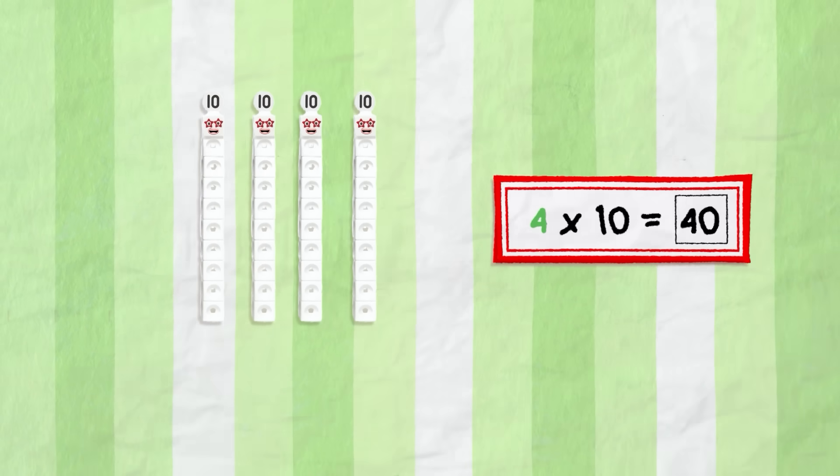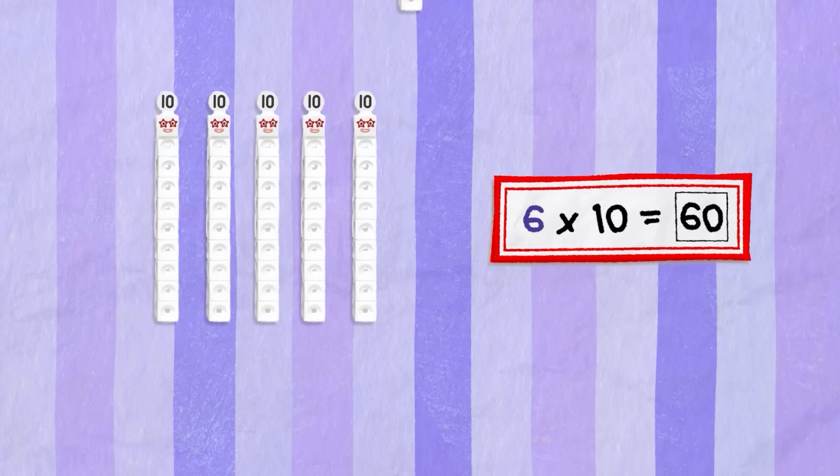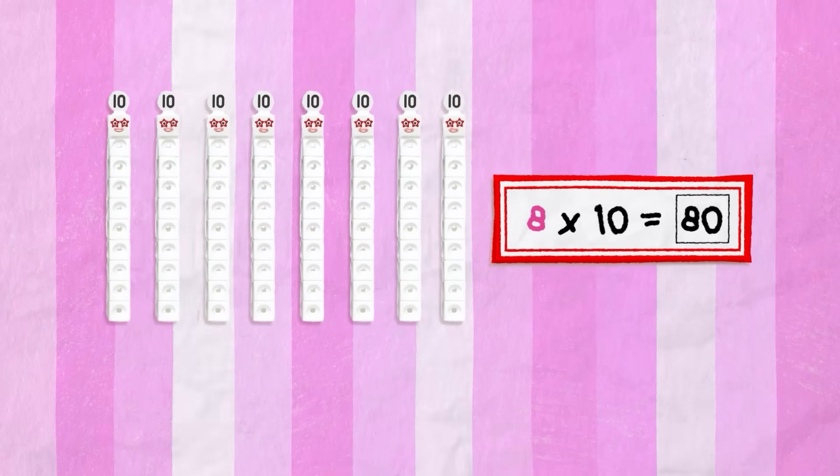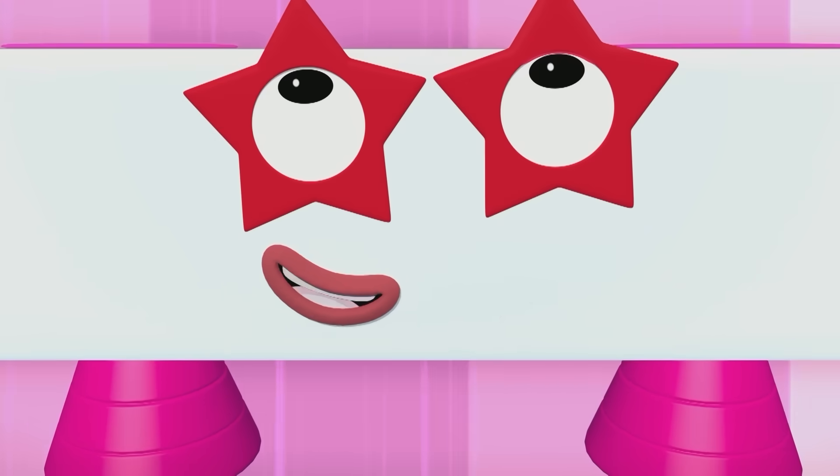Five 10s are 50. Six 10s are 60. Seven 10s are 70. Eight 10s are 80. Heroes with zeros, heroes with zeros.